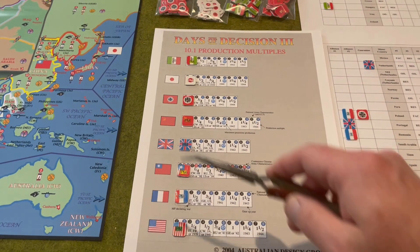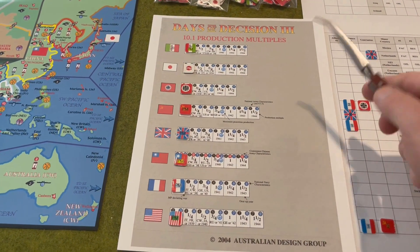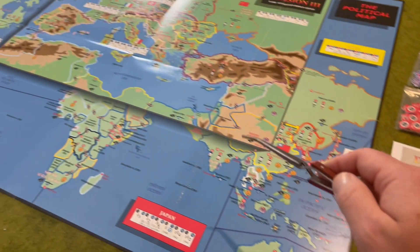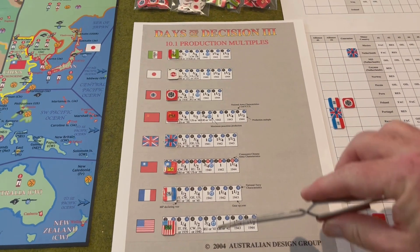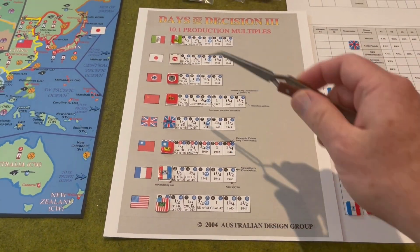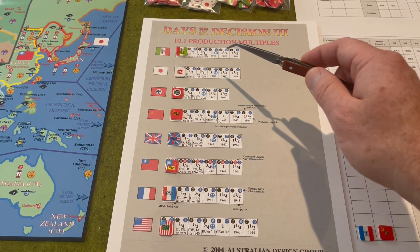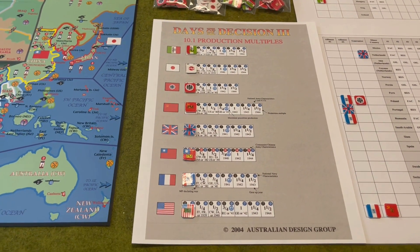The first of those displays I've downloaded and printed out from the internet on cardstock — it's the production multiples display. All of the major power production multiple tracks that are located on the political map have been duplicated on this smaller, more compact display, and I also think it's a lot easier and clearer to read. As you conduct your gear-ups, you will be moving your marker across the track to record your current production multiple.